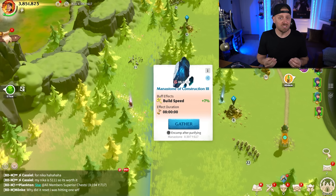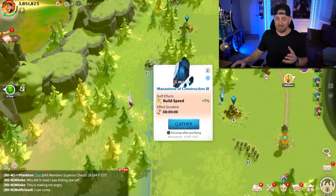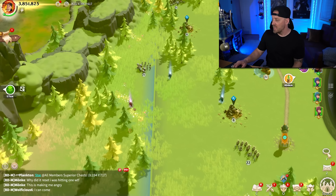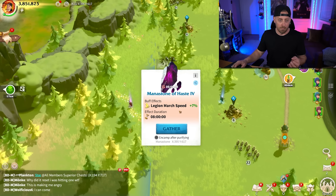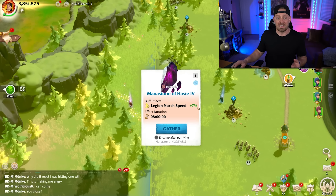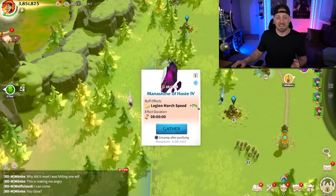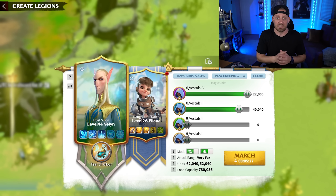Try to get into an alliance that's extremely active for both the rewards and the helps. Before you go ask for any helps, look for runes on the map — they're actually called mana stones — to give yourself buffs when doing upgrades, research, or gathering. For example, a mana stone of haste gives a 7% march speed boost, but a build speed of plus 7% means structures build faster. Send out a gatherer to pick up that rune so you can get the buff before you do any building.